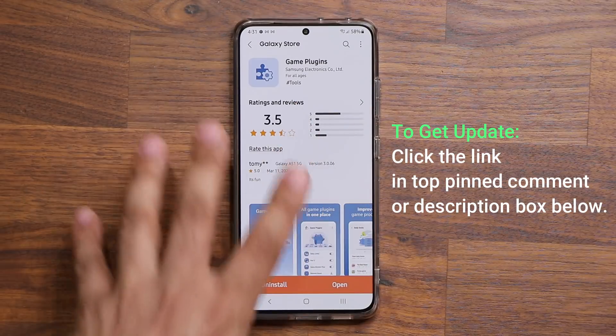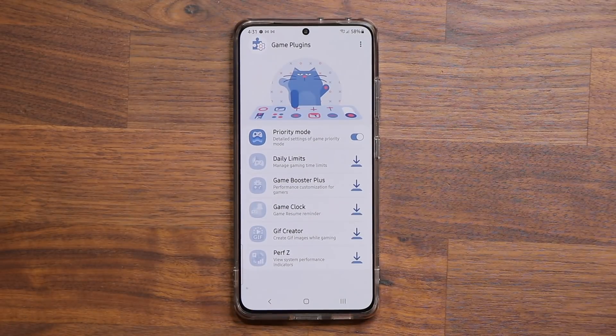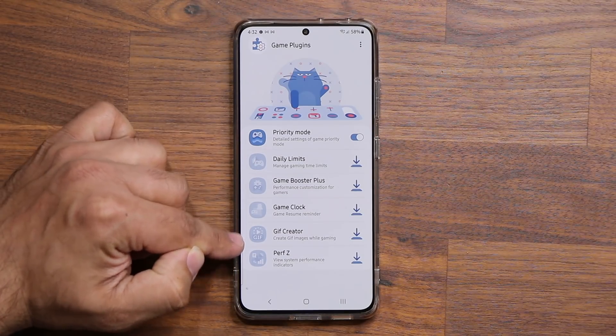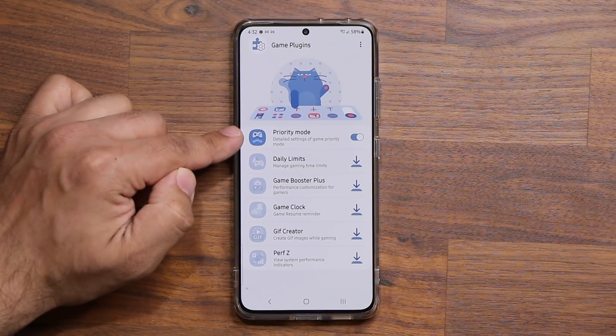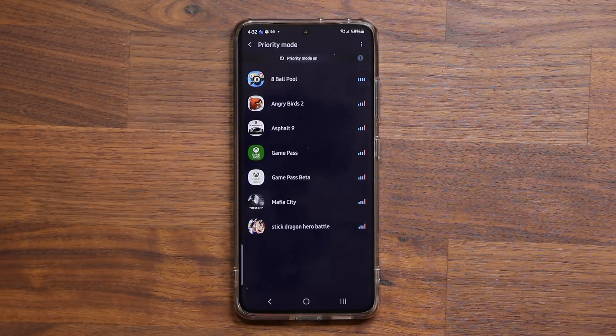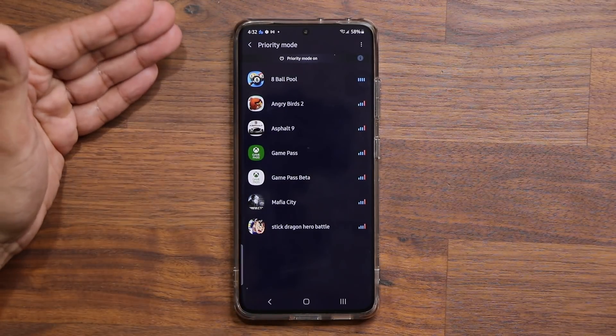Once you update and click 'open,' you're going to see a brand new mode — priority mode. I've already covered all the other modes in previous videos, so in this video I'm going to be concentrating on priority mode. The first thing you do is enable it, tap on it, and then you get the list of games you saw at the beginning of the video.